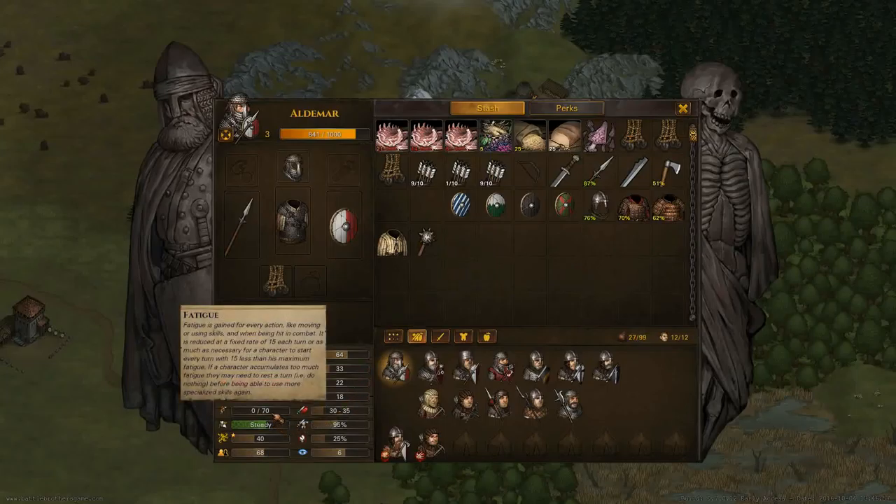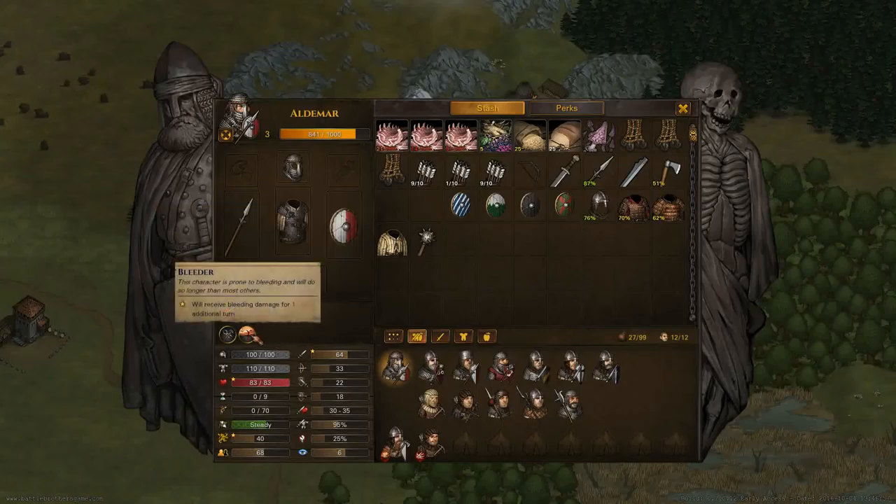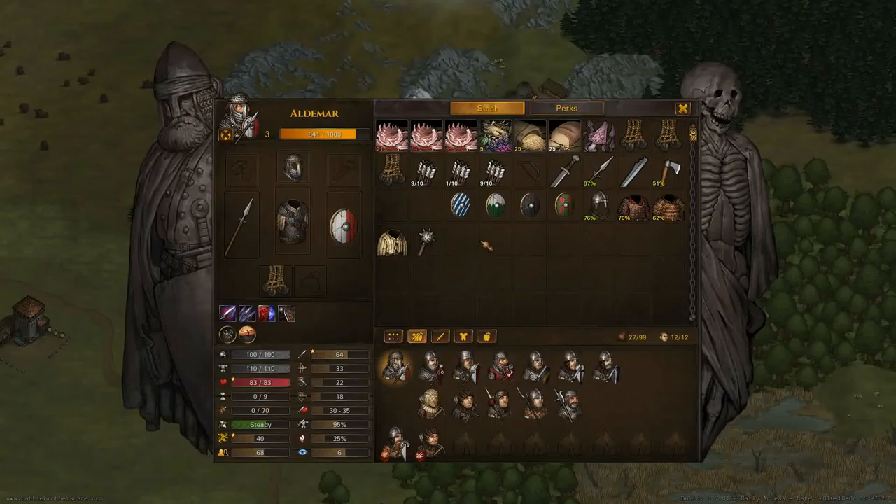Adding gear gives you what he's actually going to start the battle with and what he's got to use. Each time you do something in battle or each time you move, it takes up a bit of fatigue. And when he gets to a certain point, he's not going to be able to do much.